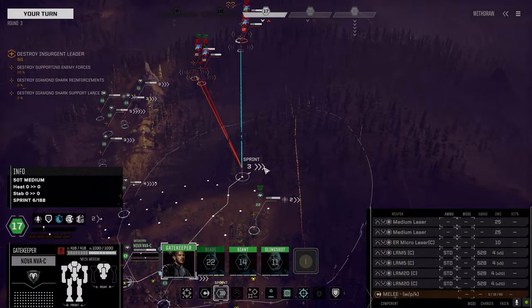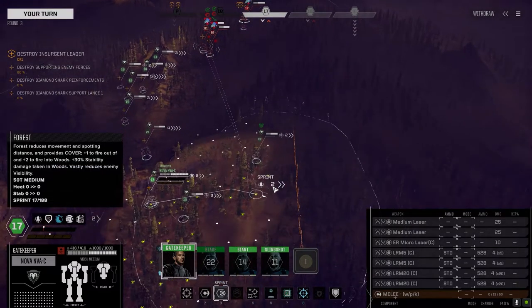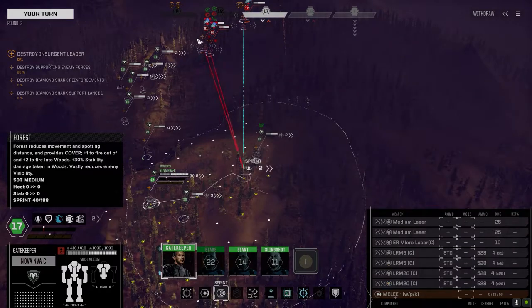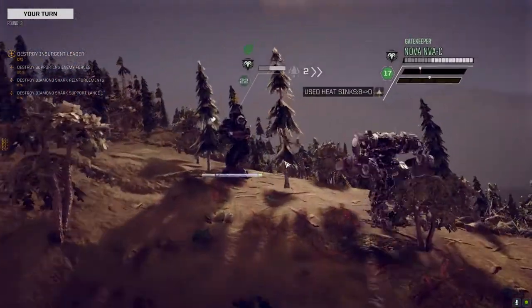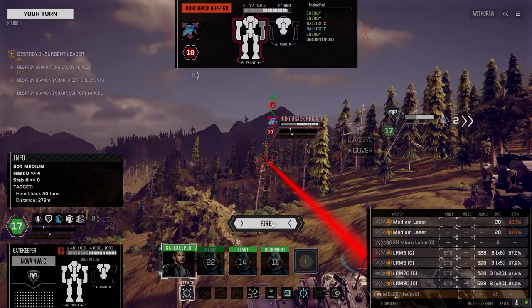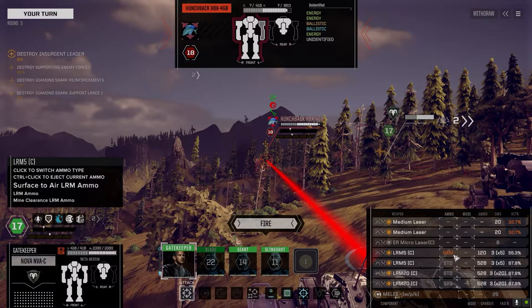His ammo is on his left side, right? Someone told me that — I apologize, I can't remember who said it. His ammo is on his left side. Can't get to his left side yet. I've got standard mine-clearing in SAM.